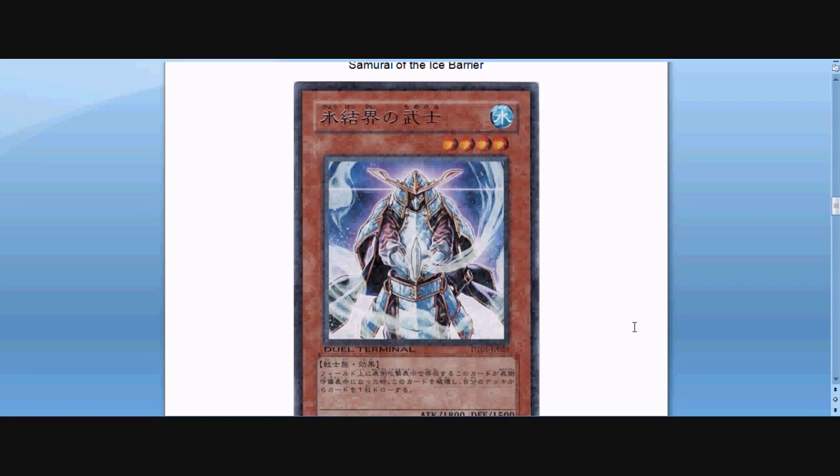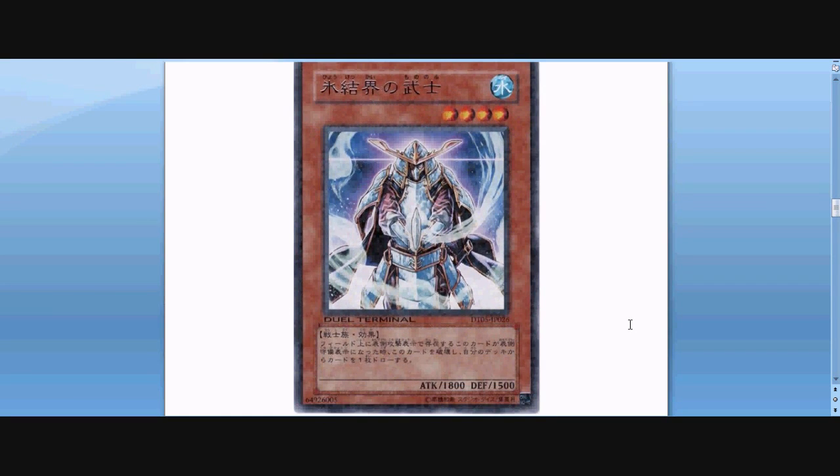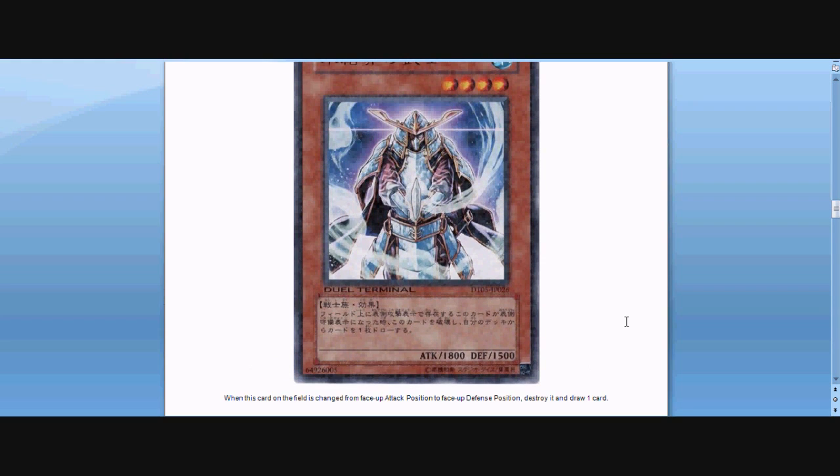Samurai of the Ice Barrier — another one I like the art of too. It's one of the newer Ice Barriers from Dual Terminal 5 in Japan, and it's pretty cool looking. He is a level 4 — I think it's a warrior type, if I'm not mistaken. Its attack is 1,800, defense is 1,500. Its ability is: when this card on the field is changed from face-up attack position to defense position, you can destroy it and draw a card. So that's kind of an interesting ability.